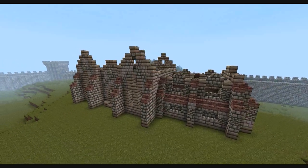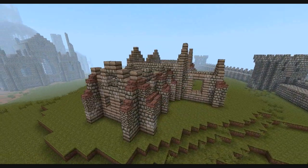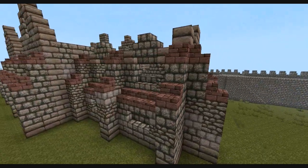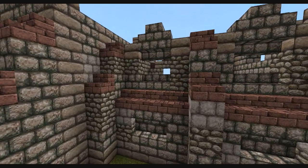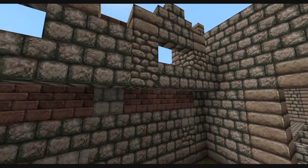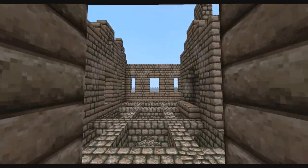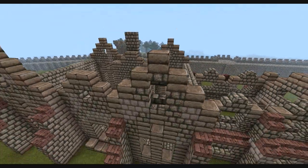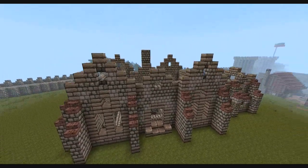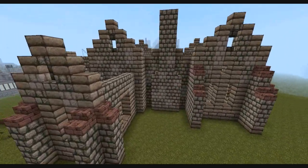I've begun to add the buttresses to the walls, which gives it more of a gothic feel. They're four blocks high at the front and six at the back, with red brick stairs on top. On the side area I've also finished off the walls and added some extra windows at the top to provide more light when the build is finished. I've also brought the upper section of the wall in by one. The buttresses come all the way round — smaller ones on the side and larger ones at the front and back — and the next stage is to add the roof.